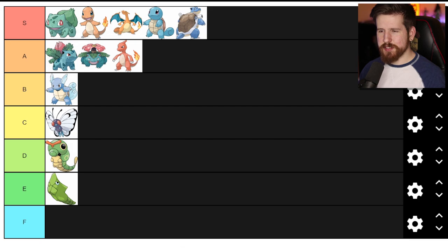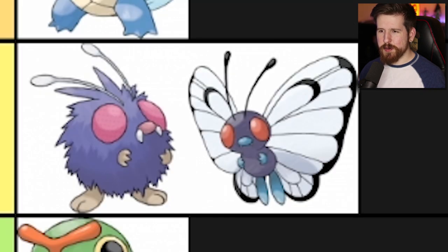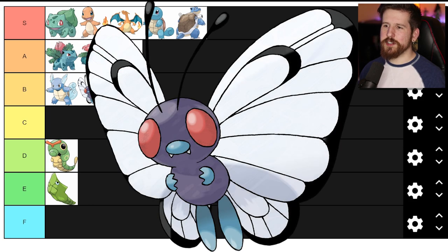Butterfree is basically a butterfly. One thing I always thought was interesting - if you put Venonat and Butterfree side by side, don't they look like Butterfree should evolve from Venonat? I'm sure somebody's noticed that before. Butterfree - I'm gonna go ahead and put Butterfree in the B tier. It loses points just because it's basically a giant butterfly with big red eyes. But classic Pokemon - loved learning sleep powder on it to help with the first gyms in Red and Blue.